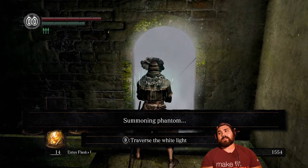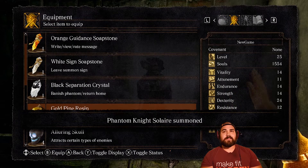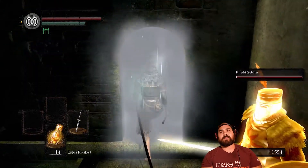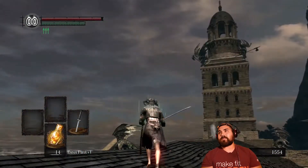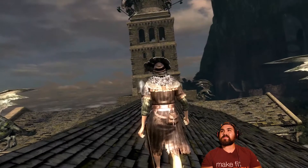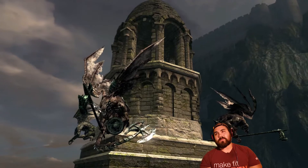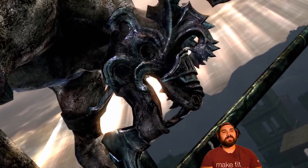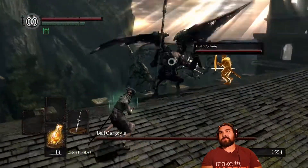Summoning Solaire is literally the one strategy I use. If you happen to have any Pine Resin, it might make the fight a little bit easier, but I don't really bank on it. I just summon Solaire and charge in there. Cut off the tail if you'd like because the axe is relatively nice. I actually saw the health bar for a second. The cinematic is really cool — the Bell Gargoyle coming to life and then the second one dropping down in the middle of the fight.